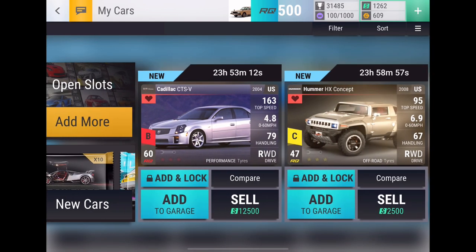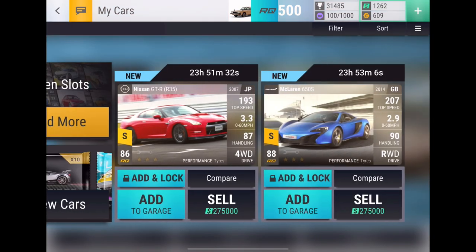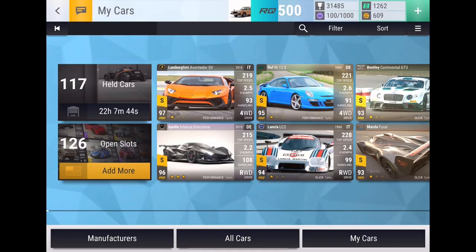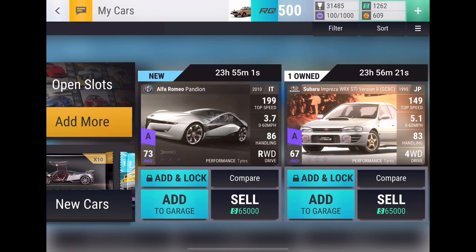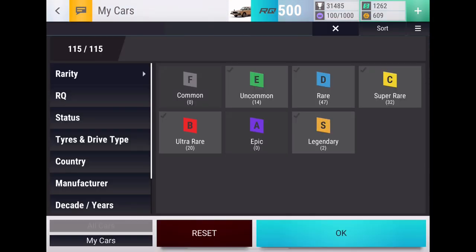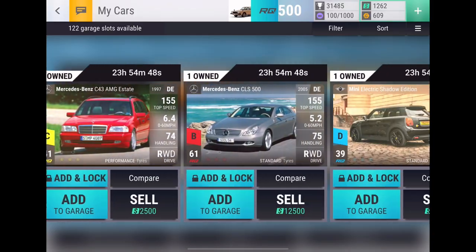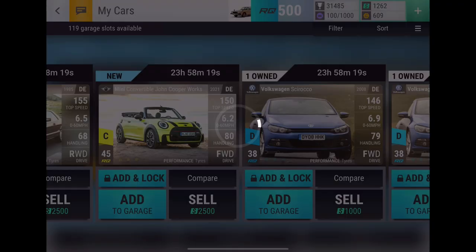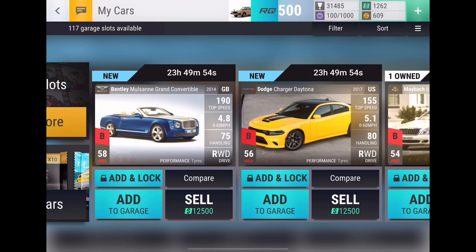In the end, we got two wish list pulls: the CTSV and the HX Concept. Two legendaries — the GTR is my third one so it's a bit meh, but the 650s is really nice especially since the 12C got nerfed. Two epics: the Pandion which I'm really happy with and will be maxing out, and the Impreza which will be fuse material. Now at 124 open slots which is very nice.